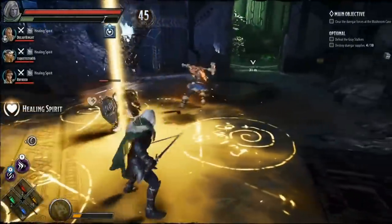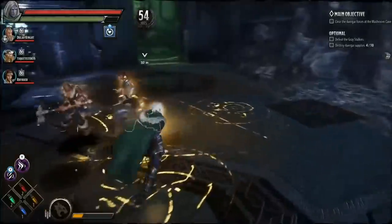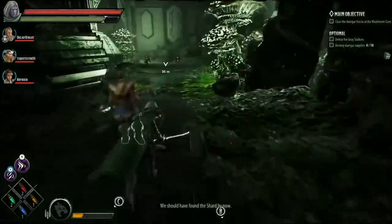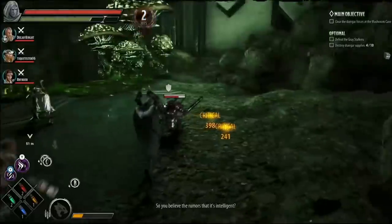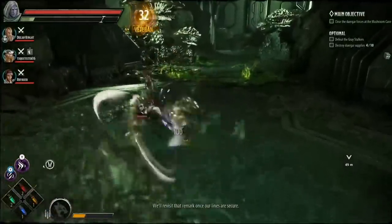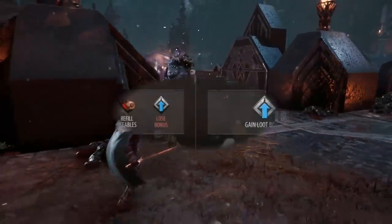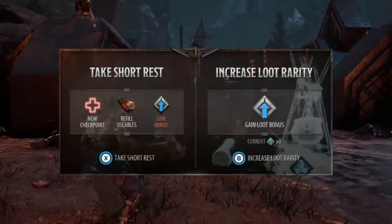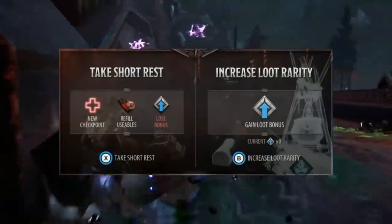You can rest at a campfire in this game, which is really beneficial. Catti-brie has a healing ability, and each player can equip up to four types of potions that restore HP, remove debuffs, or increase ultimate charge rate. At a campfire, you have the option to take a short rest, which activates a new checkpoint, refills your consumables — but causes enemies you've already defeated to respawn.